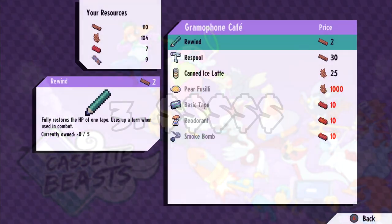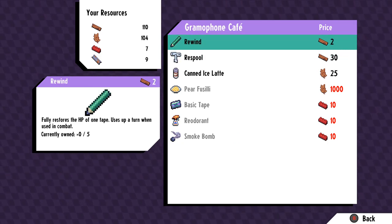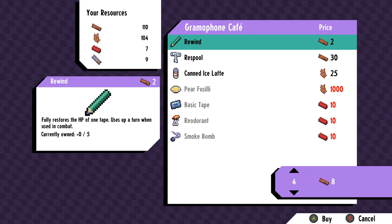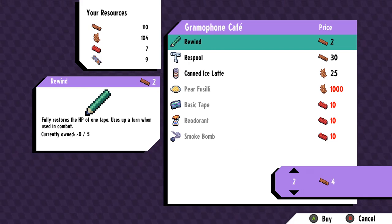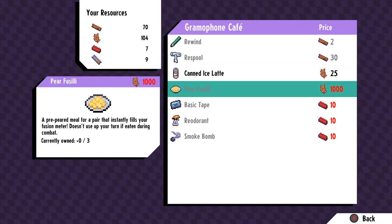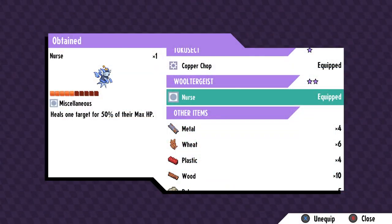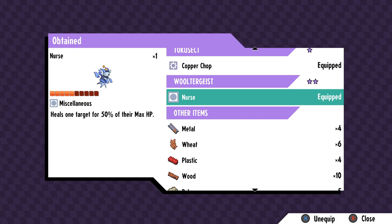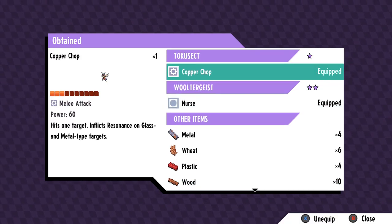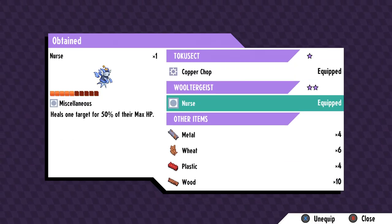Number three: currency. Cassette Beasts doesn't have a standard currency like gold or dollars, but instead has a wide array of different scrap materials that can be traded. Examples include plastic, wood, metal, etc., and different resources are traded for different things. A basic cassette tape will cost you some plastic, while something made of metal will cost you metal. Winning battles, completing quests, defeating wild monsters or cassette users, and opening chests will all give you scrap. You can even throw away items and your monster tapes themselves to increase your scrap pool.